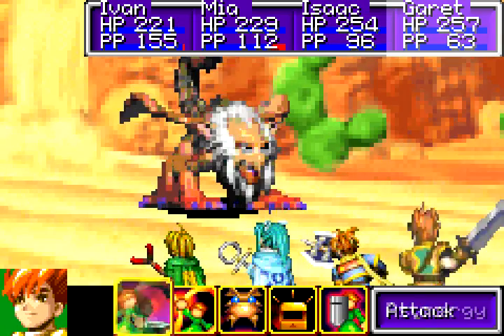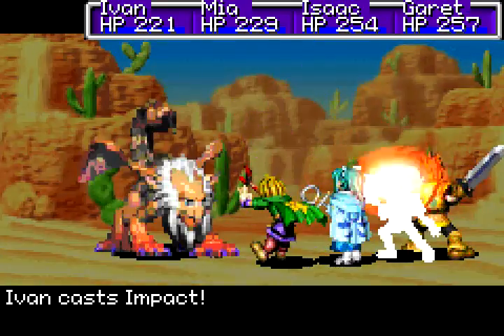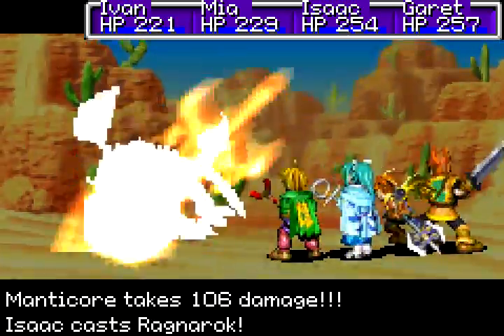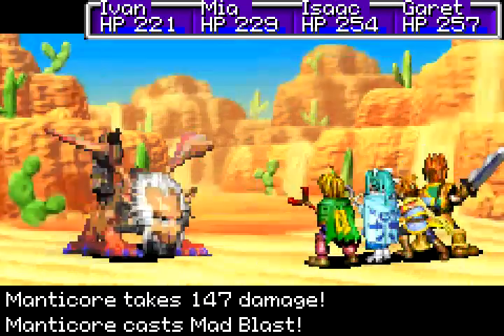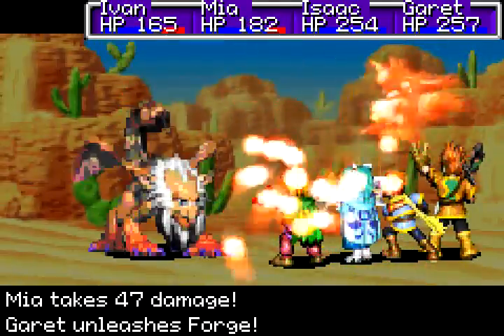Let's use Ragnarok, and let's use Forge. This'll probably deal — yeah, I boosted Isaac's attack power, so that increases Ragnarok's power as well, because it's a physical base synergy.